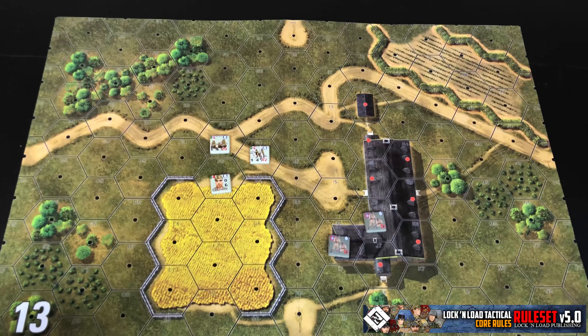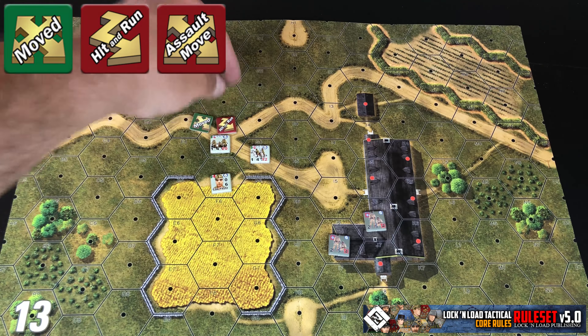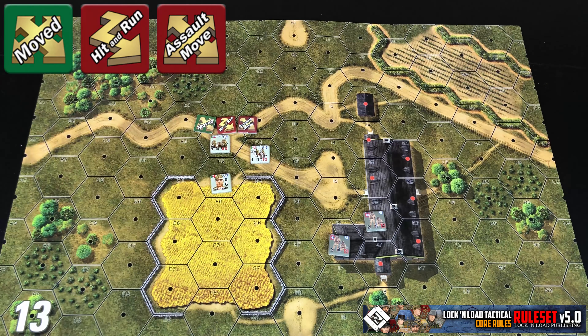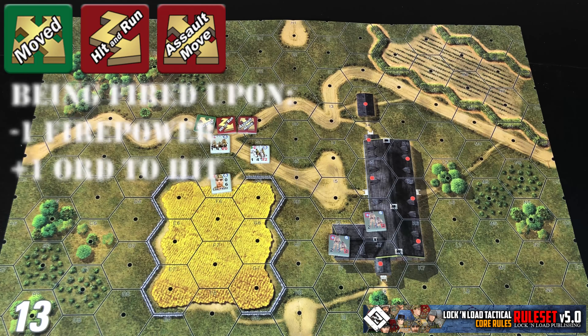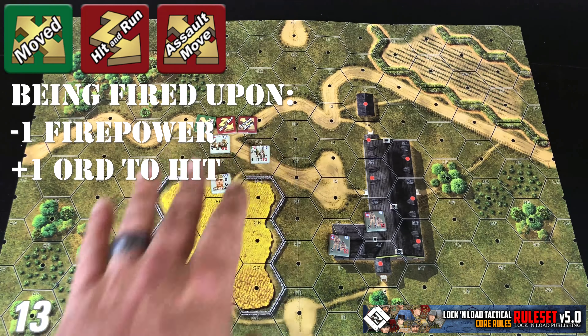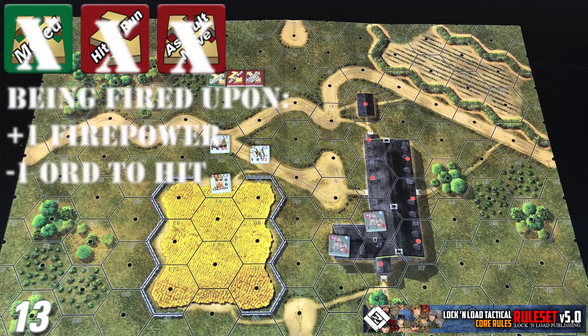If a mounted unit is marked with a moved, hit and run, or assault move counter, then they are going to receive a negative one firepower when being fired upon, or a plus one to the ordnance table when being fired upon. However, if they don't have one of those three counters on them, it's the exact opposite — the attacking unit gets a plus one to firepower when firing on them, or a minus one on the ordnance table.